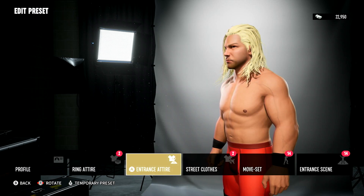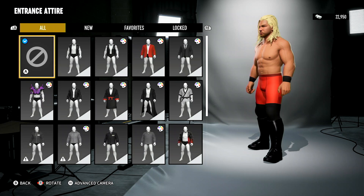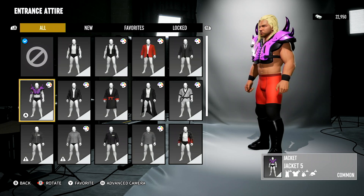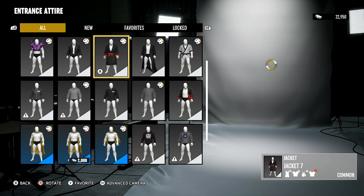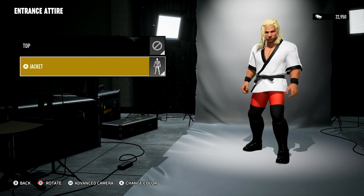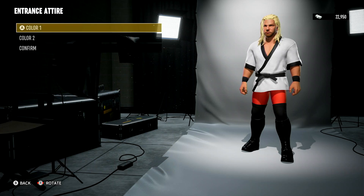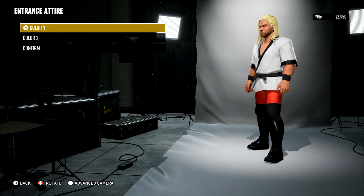For his entrance, he wore the silver jacket — a short sleeve one. They were short sleeve looking jackets. I guess this is the best what you can do. Let me go back on here. Silver — and then the other part. So pretty much it looked like this, as far as this game can do.